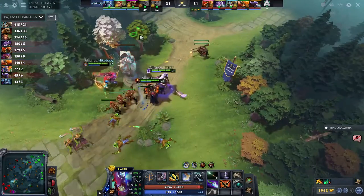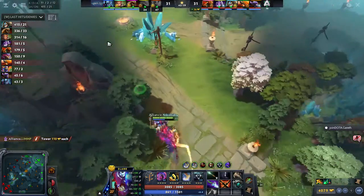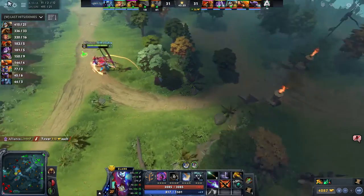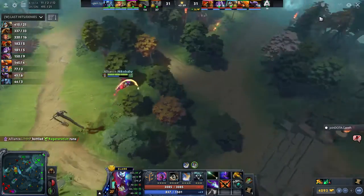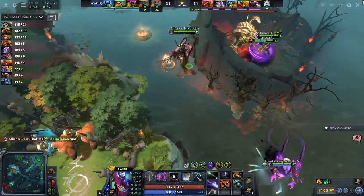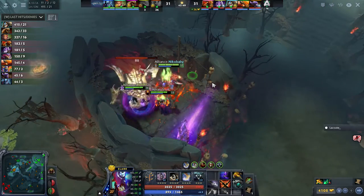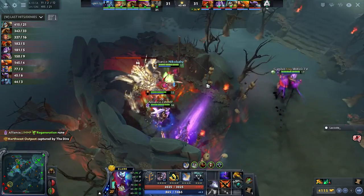So a tier two mid for Alliance — turns very fast on respawn. Hanskin clears out that top wave; it's his job just to deal with the creep waves coming in. Niko Baby has Rapier queued up, feeling like he's lacking a little bit in the damage department. Aghanim Scepter on Roshan — Roshan going down pretty quickly.